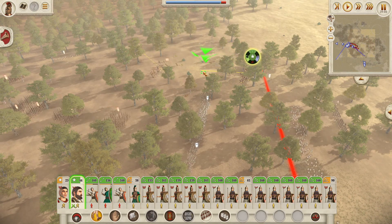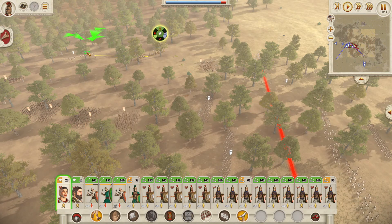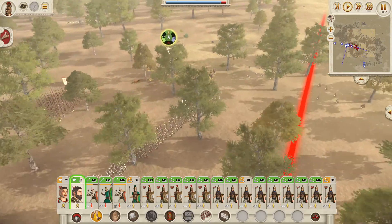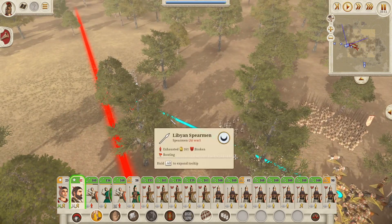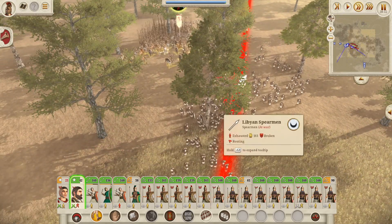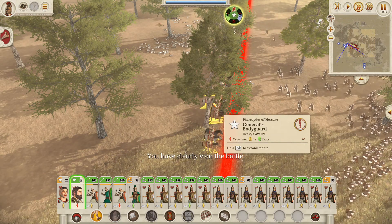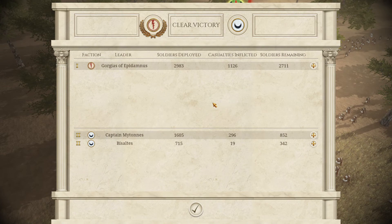We've at least kept these guys in the fight. These guys are routing — they're going to try and flee, so we're going to charge into them to bring them back; they should turn around and fight us. Let's clean up as much as we can. Several hundred have escaped so we've definitely still got another fight coming up. We killed a thousand and they've got just over a thousand left — not perfect, but it did go pretty well. We took relatively few losses.